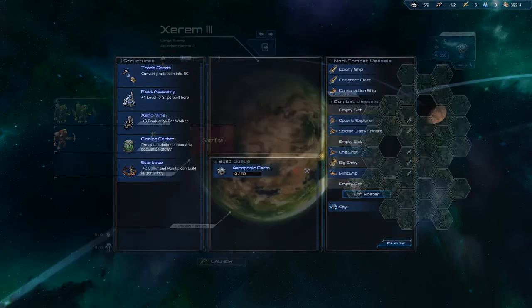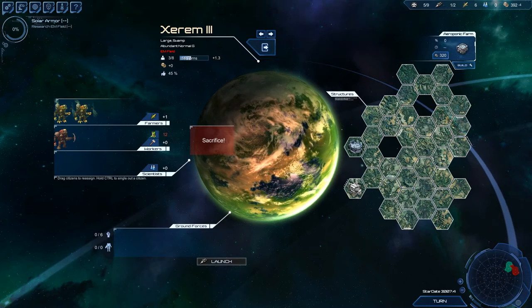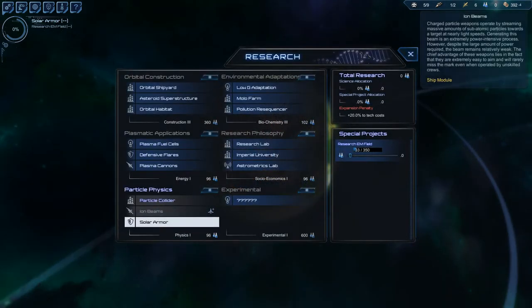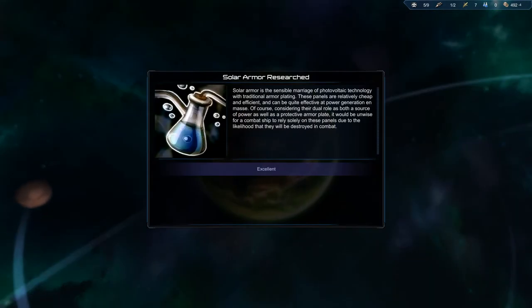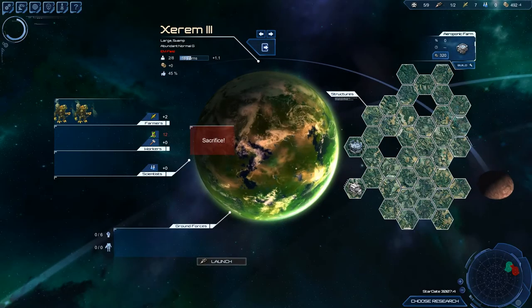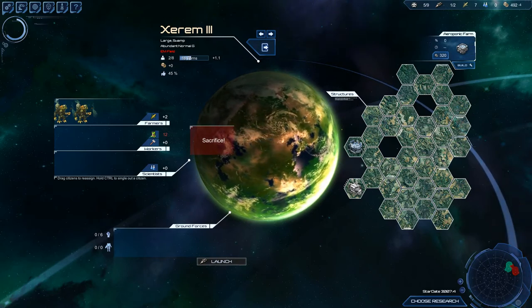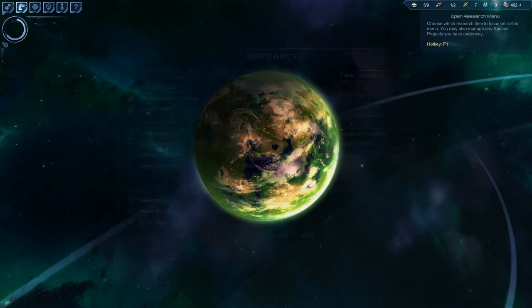Next thing I want is the farm, because they're not producing any food here. Solar armor combines the merits of photovoltaic technology with traditional armor plating. The panels are cheap and efficient at power generation per mass. Of course it would be unwise to rely solely on them in combat as they'll likely be destroyed, but they make our ship lighter and therefore faster.